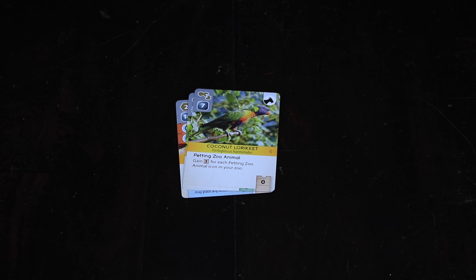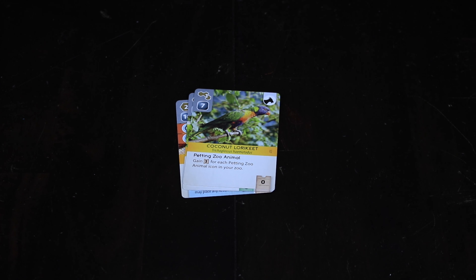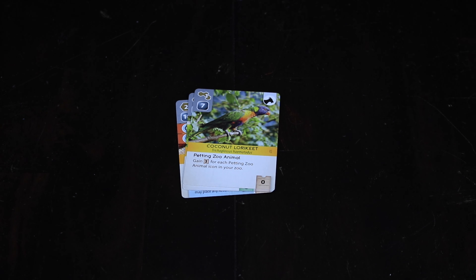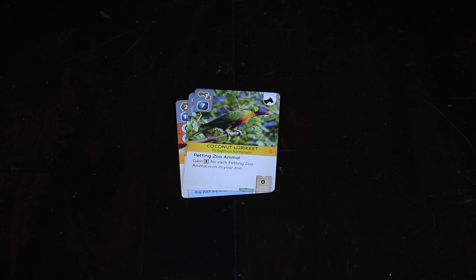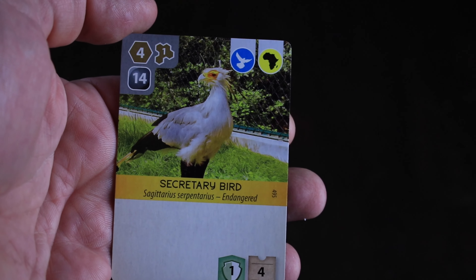And now the main event: animals — tons and tons of animals! Different kinds of animals have different prerequisites. Across the top of each card you'll see the cost; this particular one costs 15 credits to build. You also need a level two or higher pen or location, and it has to be touching water — it's a flamingo, so that makes sense. The top of the card tells you what tags it gives you — in this case, a bird tag and an Africa tag. The bottom tells you what it gives you: six tickets plus a special benefit. This one says 'posturing one,' meaning you can place one free kiosk or pavilion — smaller buildings that give victory points or money.